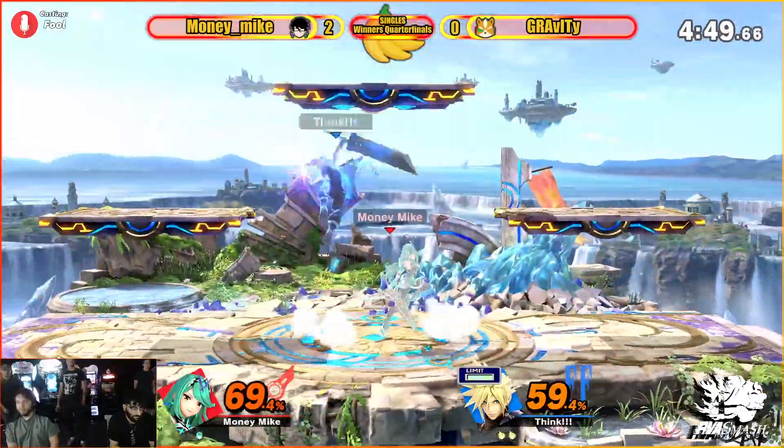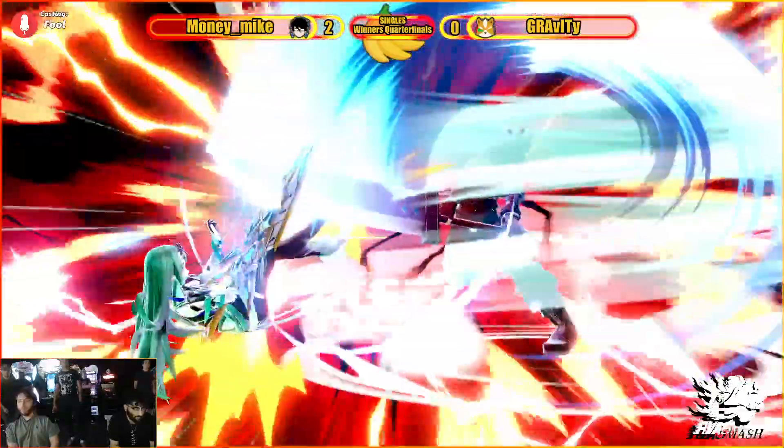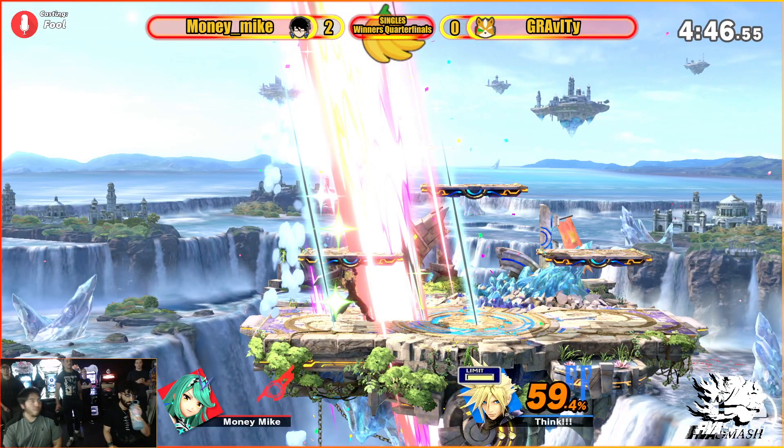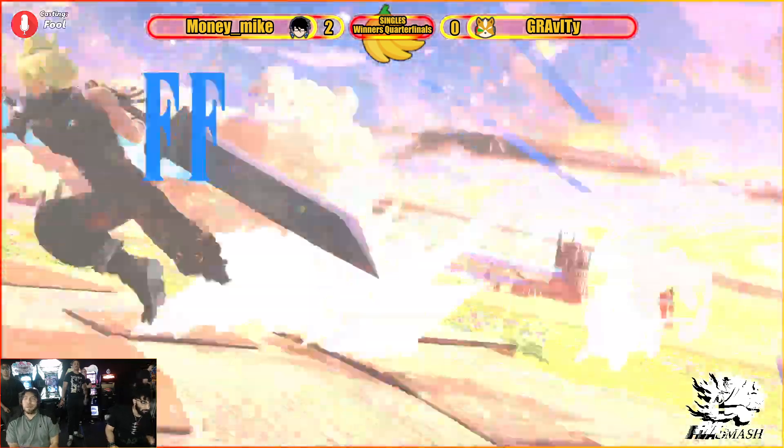We're doing losers round 1 and 2 for redemption. That is going to be that kill there — finishing touch, finding it. A great turnaround from Gravity here.